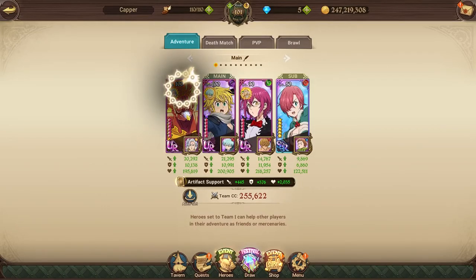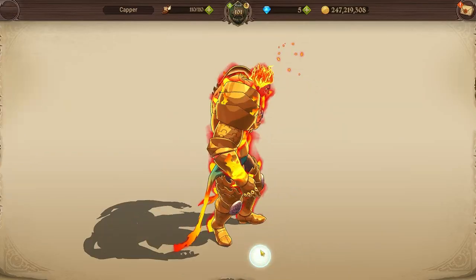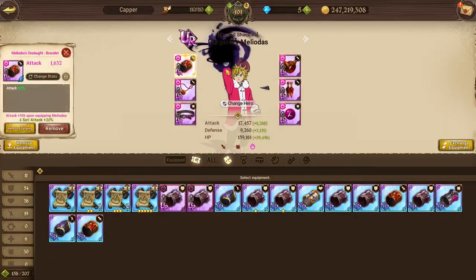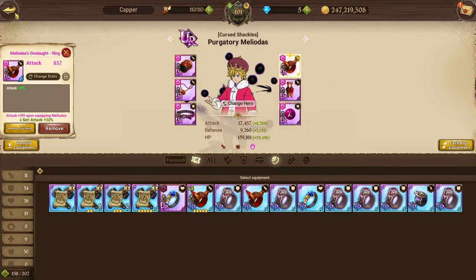For the gear, I'm running attack and crit set on Escanor and Meliodas, and they both have 15% rolls on their attack. I only have free to play cosmetics, and I leveled up the attack cosmetics for Escanor and Meli for this.